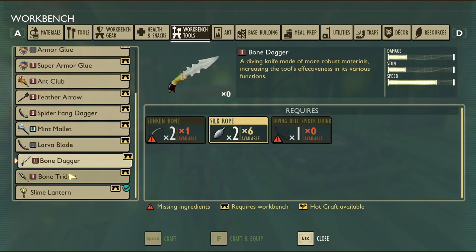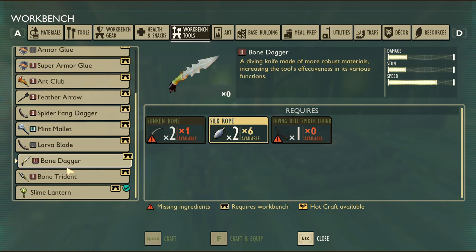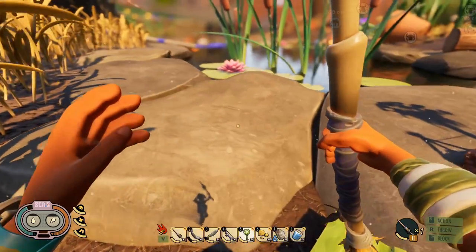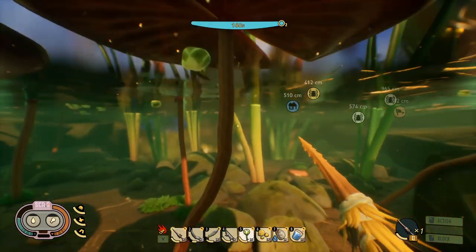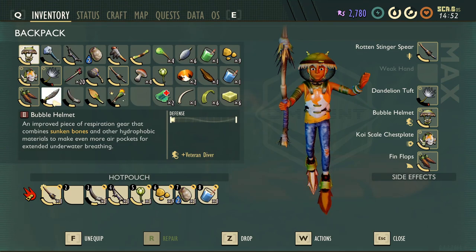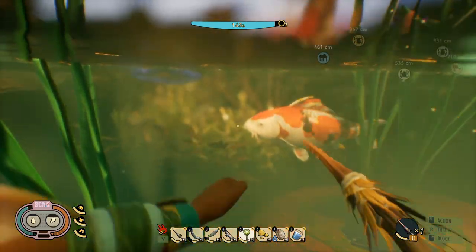The other bit of gear I want to check out is the bone dagger and the bone trident. Both of these we need to kill the diving bell spider for — we need three diving bell spider chunks. We also need more sunken bones. So I think what I'll do is go out to collect these sunken bones first, and then if I bump into one of those spiders I'll try to kill it. I'm going to swap out for my spear and diving knife.